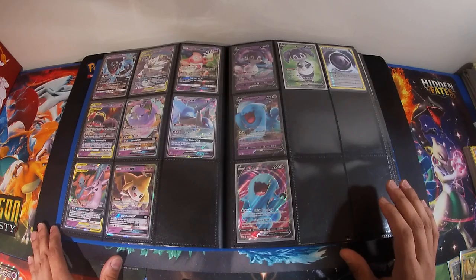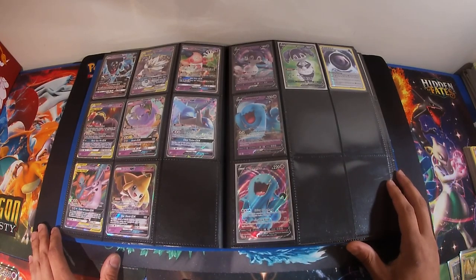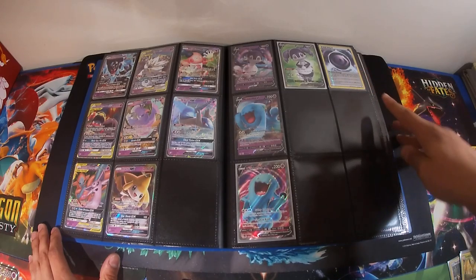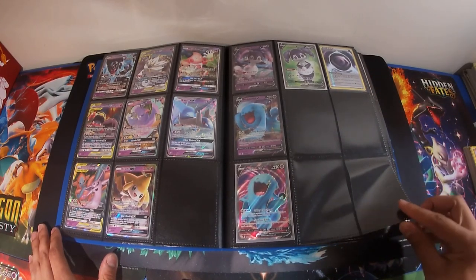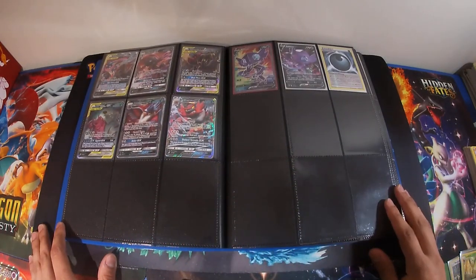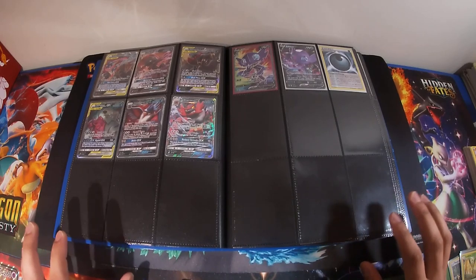Psychic — I have the most of these. I only usually run one or two psychics per deck so I pull them and I seem to get them all the time. If you guys haven't noticed, up in the right-hand corner are the reverse holo special energies for those types. It took me a while to collect them and after a while I just kept them in my binder because they look good.